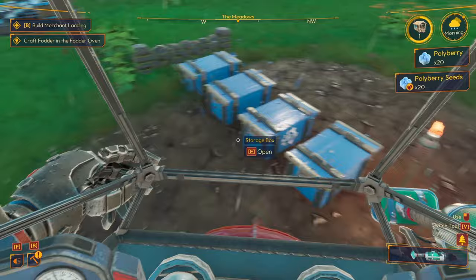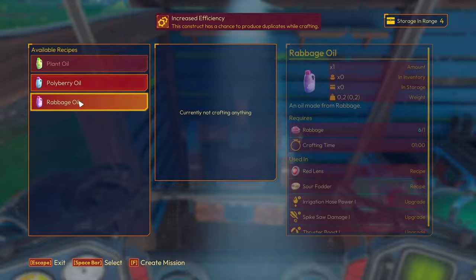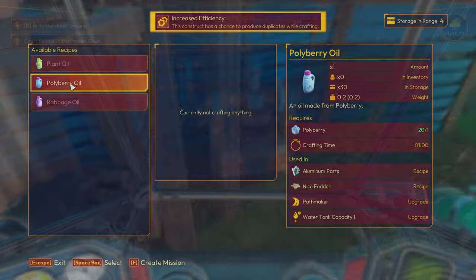We've got some ravage, so let's get ravage oil and see what that unlocks. We can do ravage oil - they take a minute each so I'm going to let that run and queue up some holly berry.